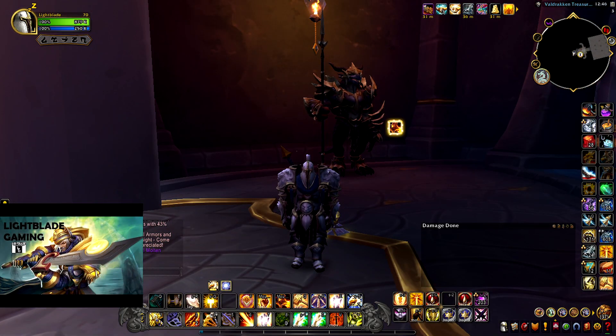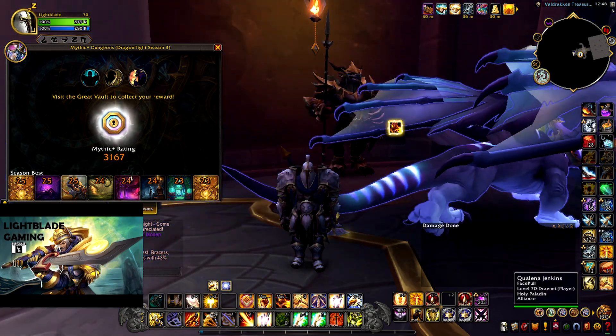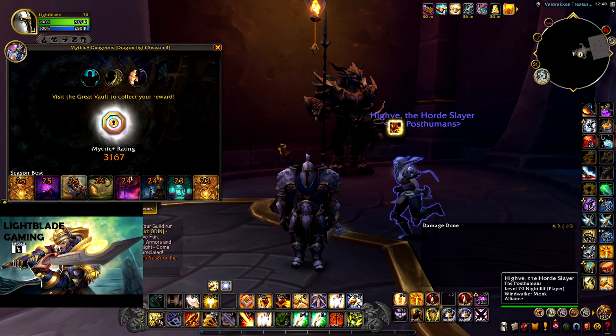I've been climbing pretty steady on the IO score ladder — I'm at 3167. So this week the goal is to reach at least 3250. For that we need to do around three 26s and the rest of my keys on 25-ish. I hope we can do the easy 26s like Galakrond's Fall, Black Rook Hold, and Dark Heart — those should be pretty chill this week. The tyrannical week was a bit annoying because single target for Ret Paladin is just decent, but it's nothing to write home about.